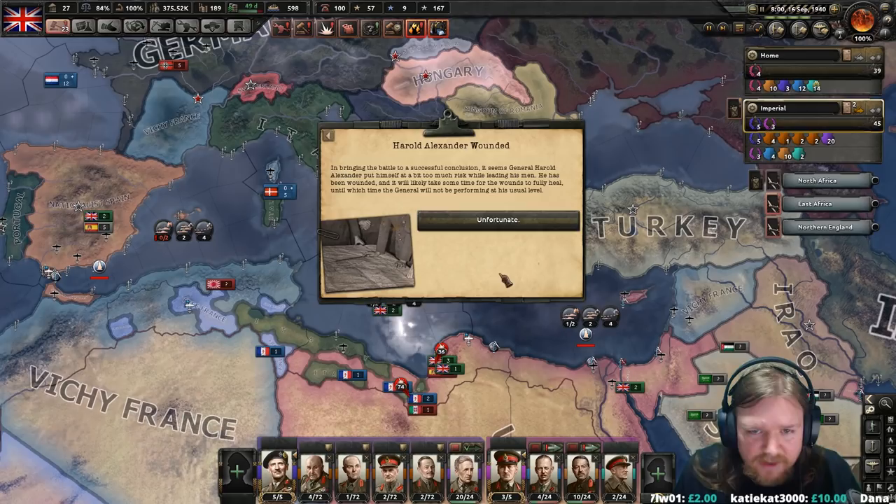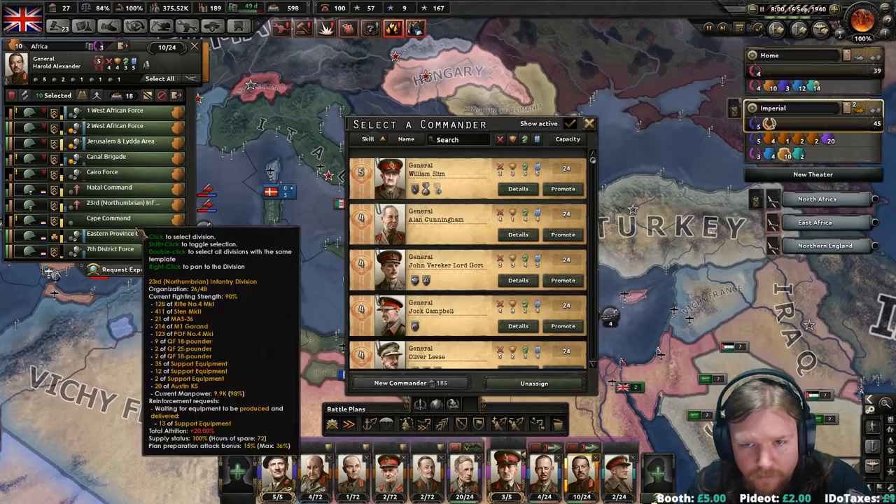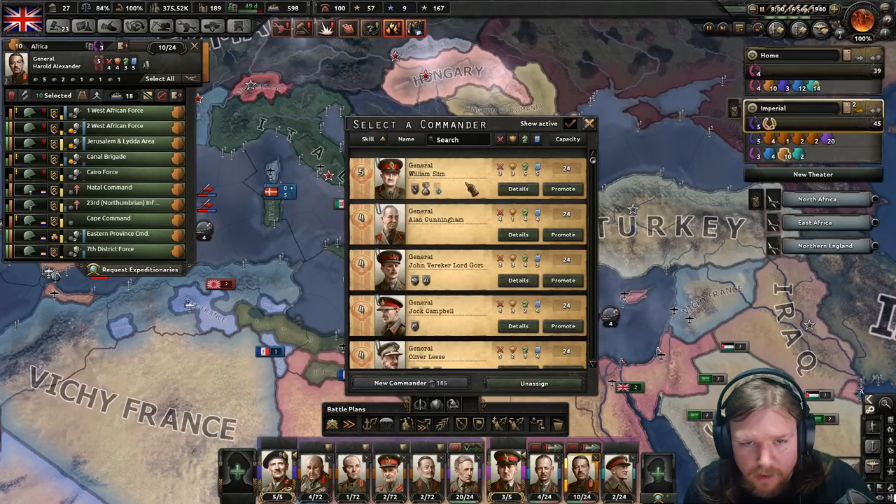Italy is still trying to put up a bit of a fight — it's a losing battle for them, but they're trying. Harold Alexander wounded. In bringing the battle to a successful conclusion, General Harold Alexander put himself into danger. That's too bad — you're very good at your job. William Slim — I don't know Slim.